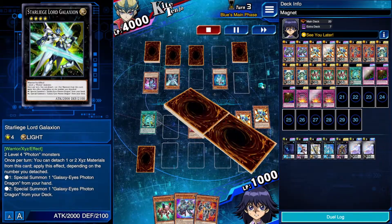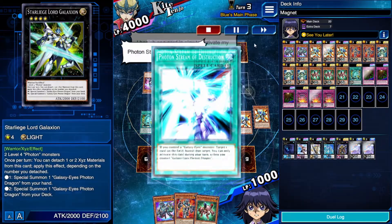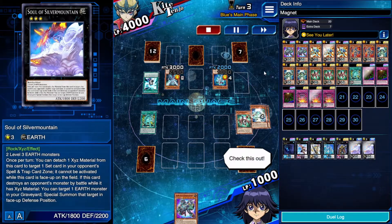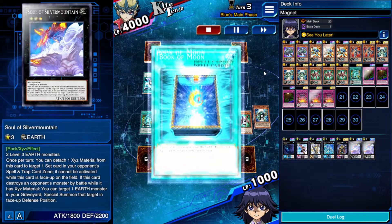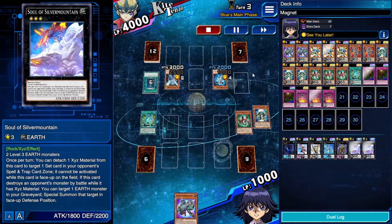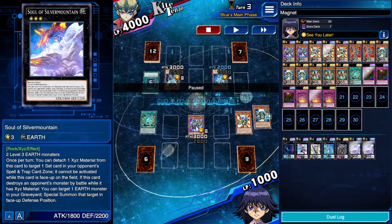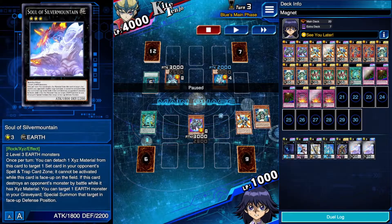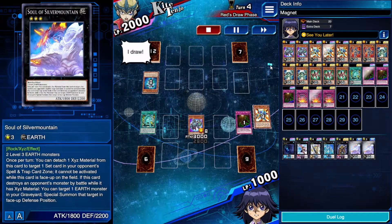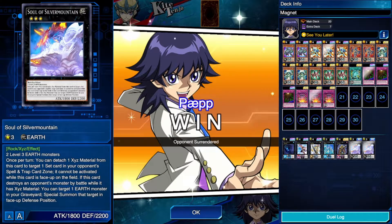Alpha, Beta, then Magnetic Field gives me a couple of monsters — XYZ into Rank 3, Saul of Silver Mountain is coming. He uses Photon Stream of Destruction before I can activate Saul's effect — exactly what I wanted. He then uses Book of Moon on Berserkion, but I have my See You Later skill. With another Alpha, another Berserkion, and another set ready, I swing in and that's how you do it — just one card, and he has nothing more.